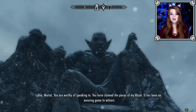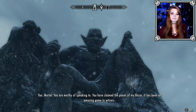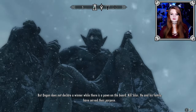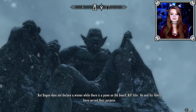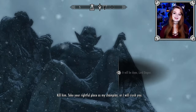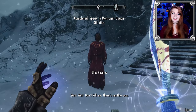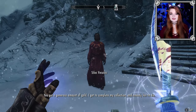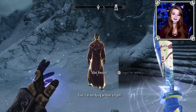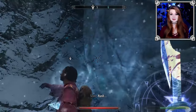'You mortal — you are worthy of speaking to. You have claimed the pieces of my razor. It has been an amusing game to witness.' Glad I could entertain. 'But Dagon does not declare a winner while there is a pawn on the board. Kill Silas — he and his family have served their purpose.' I'm not about to object to the Daedric Prince. Sorry Silas. Silas pleads for his life and offers to take the pieces back to his museum, but I want the artifact — it had to be done. Also I get his cool robes.